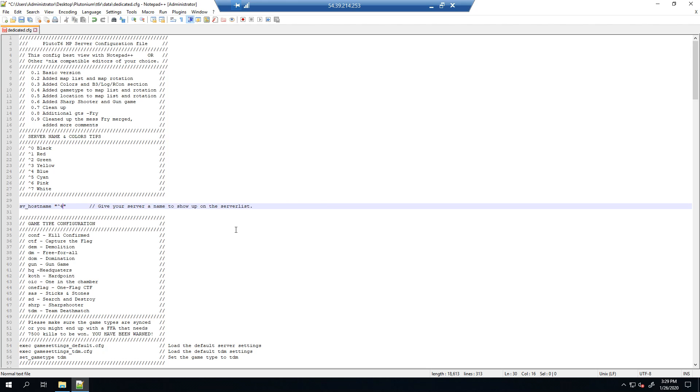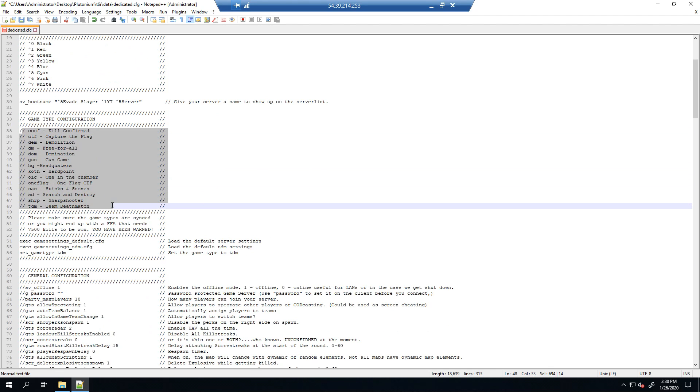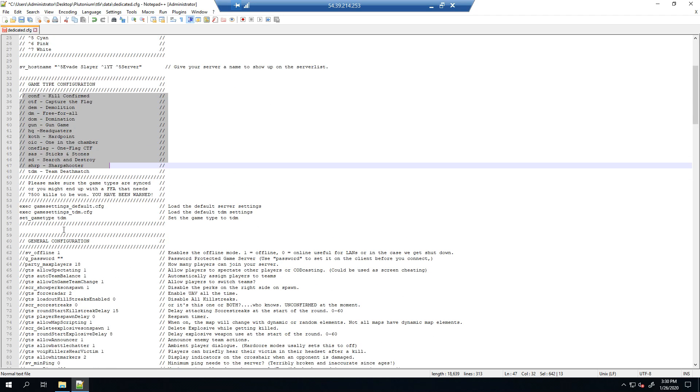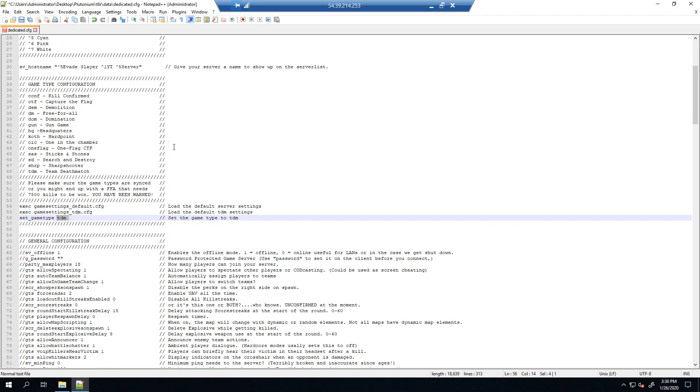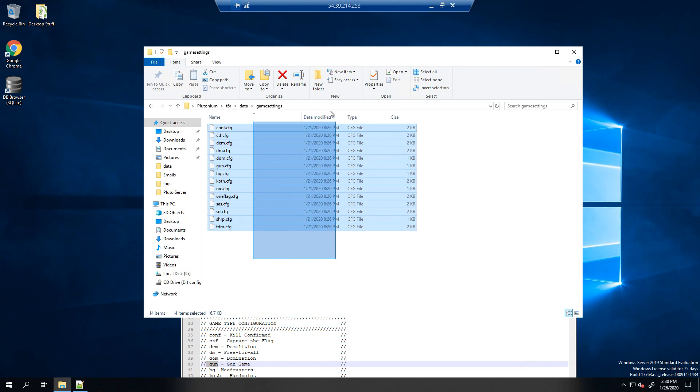The config is fairly self-explanatory with comments describing everything. The hostname is what shows up when players refresh the server list — just rename it to whatever you want. You can use color codes listed in the file; for example, cyan is 5 and red is 1. Scrolling down you'll find the game mode configuration: TDM for Team Deathmatch, DM for Free-for-All, HQ for Headquarters, and 'gun' for Gun Game — these load the corresponding files from the game settings folder.